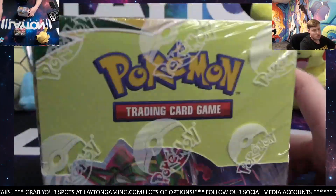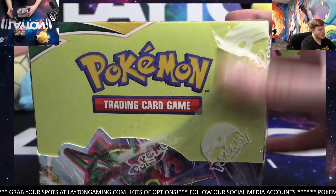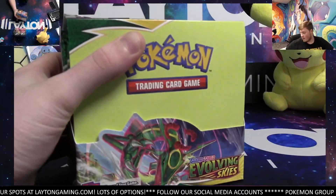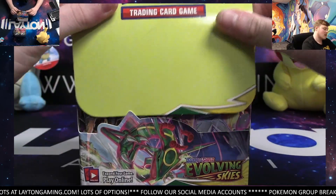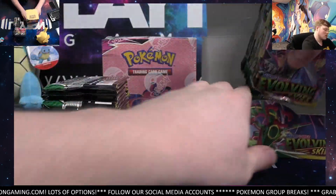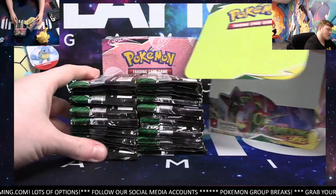We'll save Fusion Strike and start with Evolving Skies. Good luck. Let's get the Zacian Pin Case filled up — that's next. Great price on that one, only $22.99, free shipping of course — just like everything on the site.